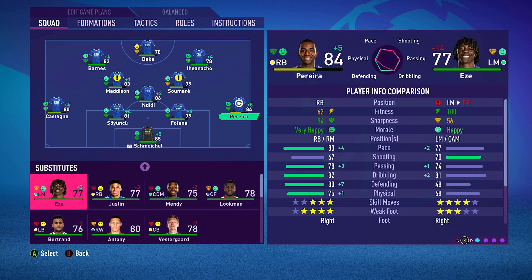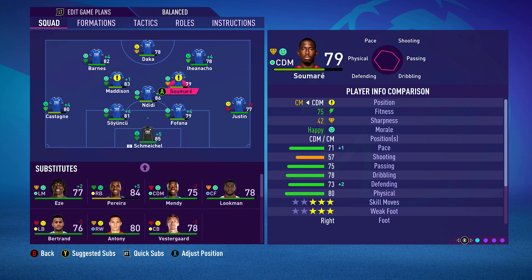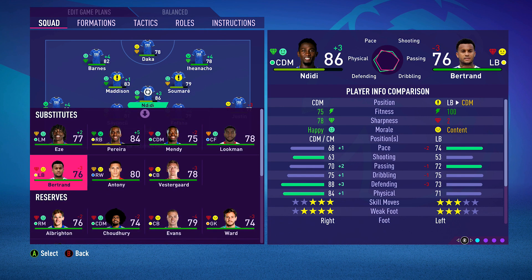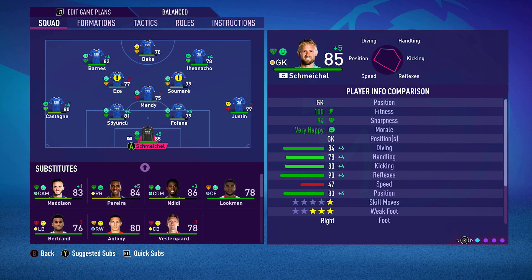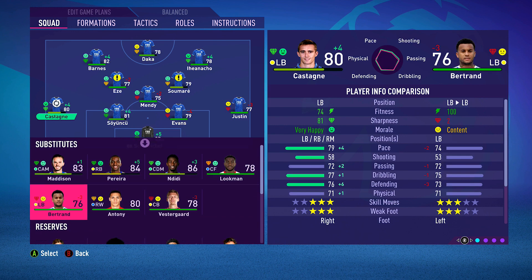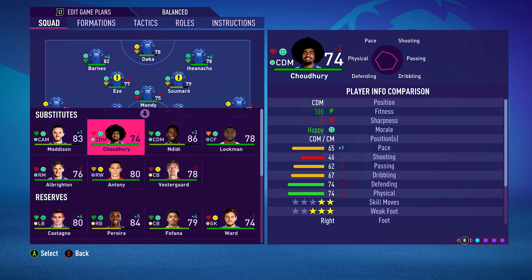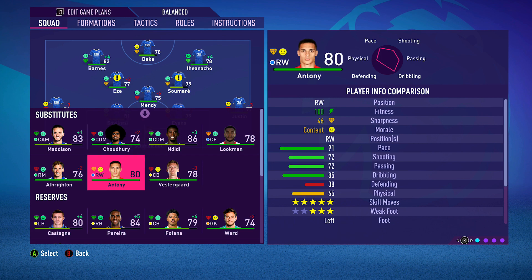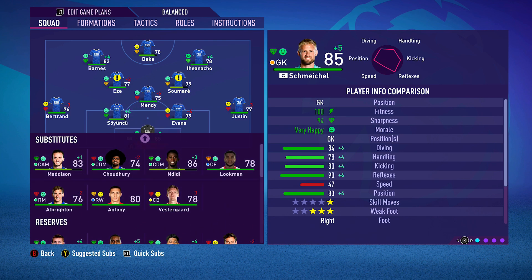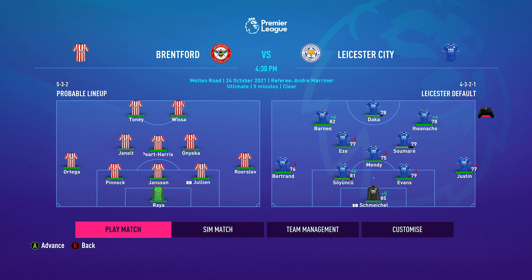A lot of tired legs out here, Justin is going to start. I'm going to start Eze here and also Mendy. Samari can stay, Fofana can come out, we'll bring Evans in. At left back we can bring Bertrand in, Albrighton can come onto the bench. Shattery can come on the bench too though he's difficult to deal with. We don't have another midfielder - Tielemans is hurt - just having another young man to come in and hold down the fort would be nice. Brentford have started really really well, let's see if we can get over on them.